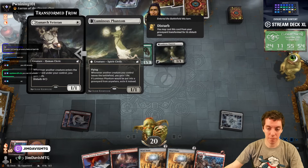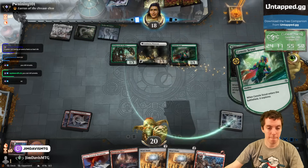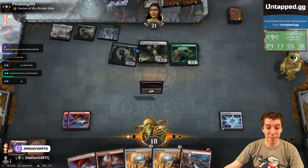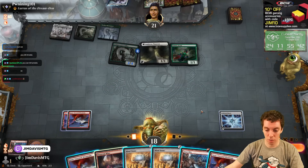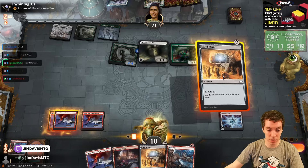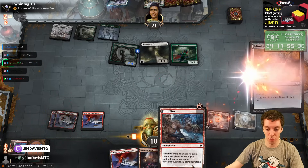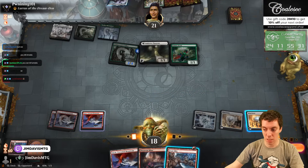Here's Luminous Phantom and the Scout. It's time to explore. They are doing the thing, but that's fine. Navas is a 2/4, pretty annoying. I guess just land, Mind Stone, Mind Stone. Frostbite is for 3 now — little signifier — we just say go.